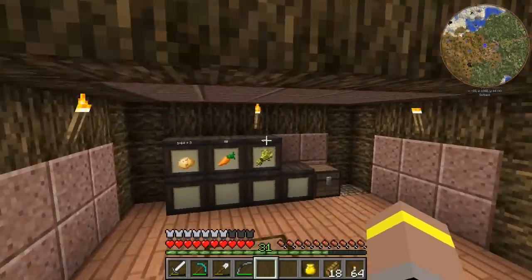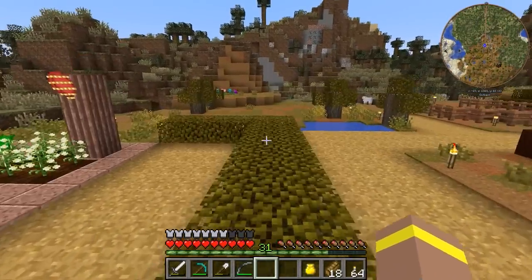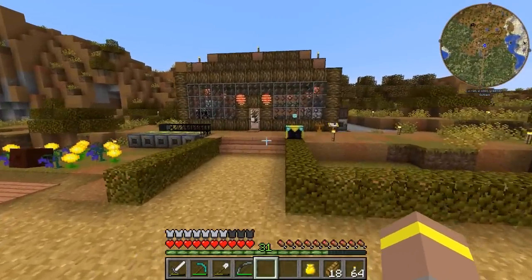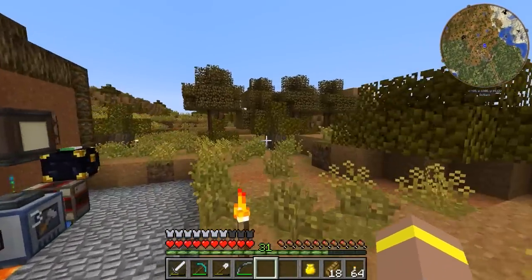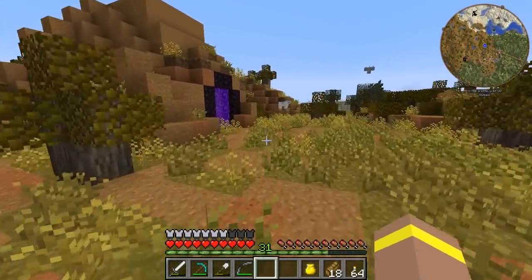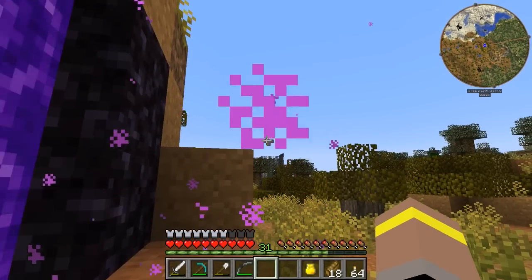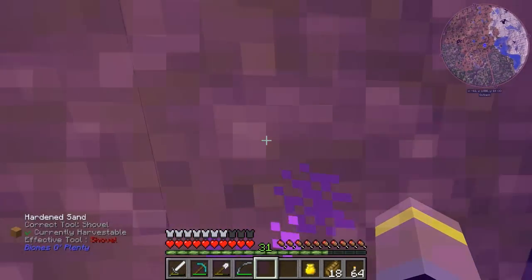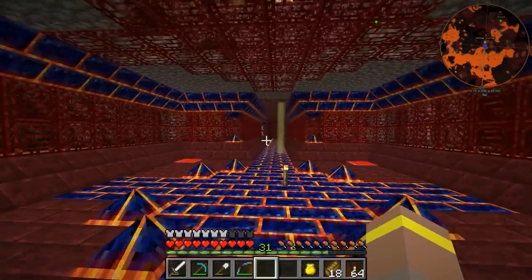Hey guys and girls, how's it going? Welcome back to another episode of Feed the Beast Infinity with myself, Lewis. I hope you've been having a great day. In the last episode, we went and made ourselves a Wither Skeleton Farm, and it's doing pretty well. I've started making something else as well — you might be able to see it over there. We'll go over there in a second; that little bit at the top might give away what it is. That's actually what we're going to be working on today, but let me show you the farm once more.